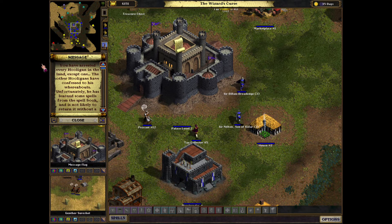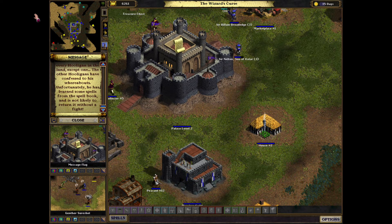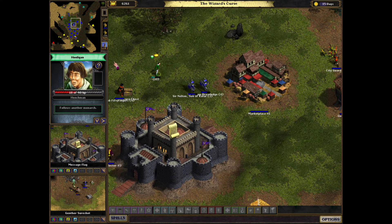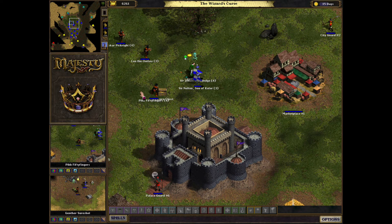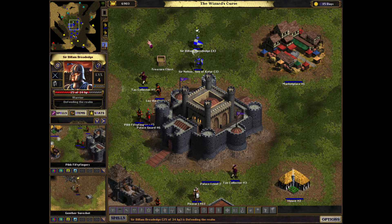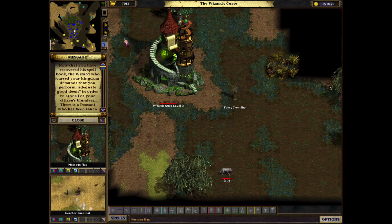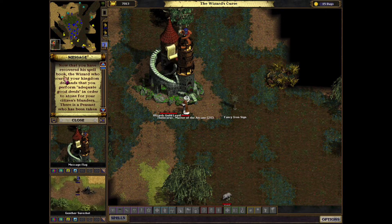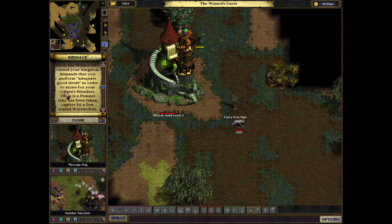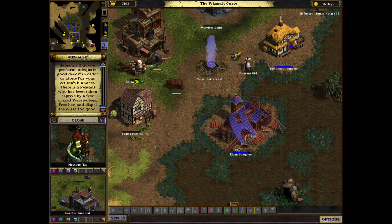You have arrested every hooligan except one - the other hooligans have confessed to his whereabouts. Unfortunately he has learned some spells from the spell book and it's not likely he'll return it without a fight. There is one last hooligan right here. Our heroes just killed the hooligan and the magic spell was obtained by the warrior - so this warrior can actually use some magic now. Now that the spell book has been recovered, the wizard demands that we perform adequate good deeds to atone, and there is a peasant taken captive by werewolves that we must free.